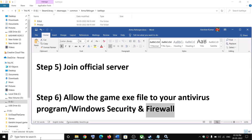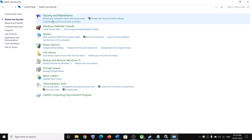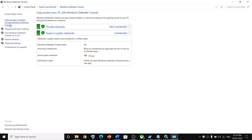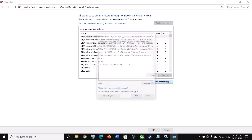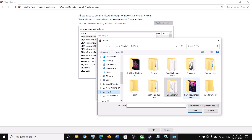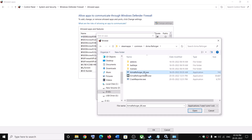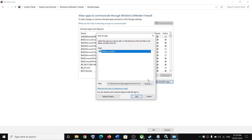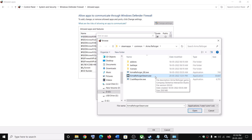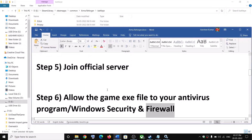Also allow the game exe file through Windows Firewall. Type 'Control Panel' in the Windows search box, click on Control Panel, then System and Security, then Windows Defender Firewall, then Allow an App or Feature Through Windows Defender Firewall. Click Change Settings, then Allow Another App, then Browse. Go to the game installation folder: Steam, SteamApps, Common, ArmaReforger — select ArmaReforger_BE.exe, click Open, then Add. Then browse again and select ArmaReforger_Steam.exe, click Open, then Add. Make sure both ArmaReforger and ArmaReforger game are added, then click OK and launch the game.